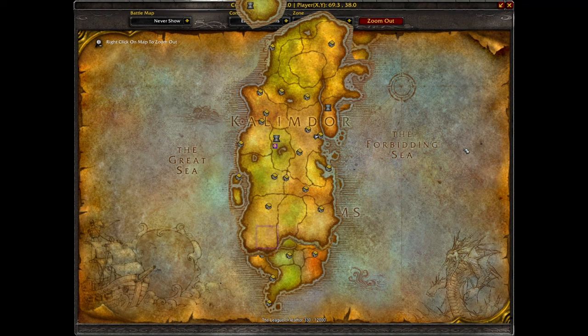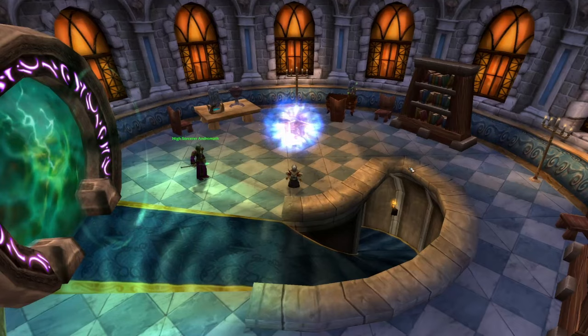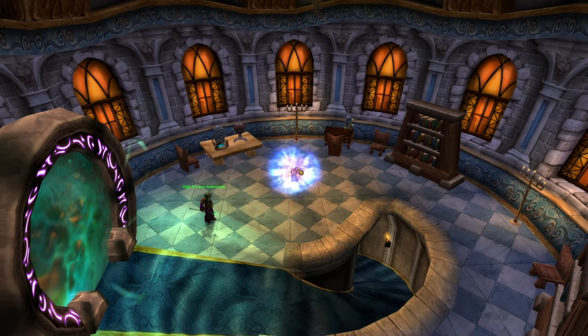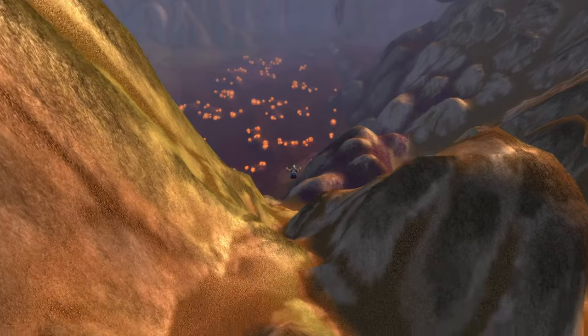So how do we use this? Highlight the area you want to visit on whatever map has the location, and then hide the map. You'll now need to position yourself somewhere inside the marked area on the other map. Let's try this theory by visiting behind the gates of AQ. You'll see that I'm teleported right behind the gates of AQ, and I'm free to explore.